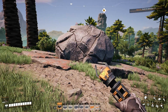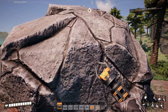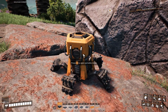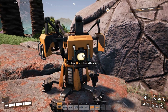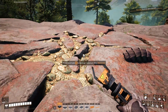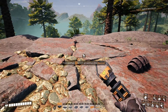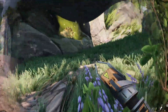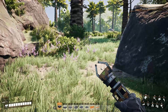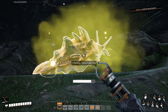Here we are — this is the site with a caterium node. We can't place a miner on top because there's a boulder that needs explosives to remove. However I can use the portable miner to collect a little caterium while we explore. There's another caterium node nearby that doesn't have a boulder, so I could have placed a miner right there. And here is our first yellow power slug!